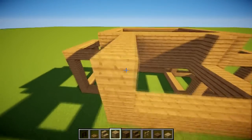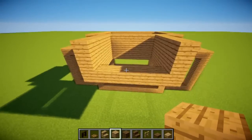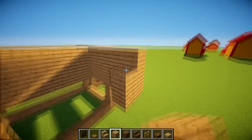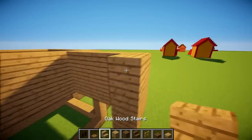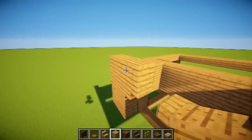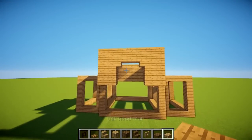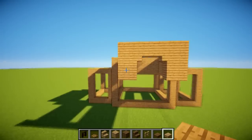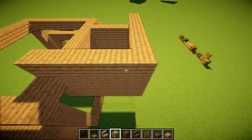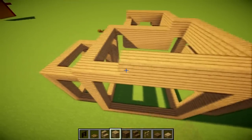We can bring this centerpiece up to the same level so it works in with the roof. For the front I'm going to put a little archway in here and fill in the top — maybe add an extra block there too. We've got a tiny archway that I think will look quite nice.